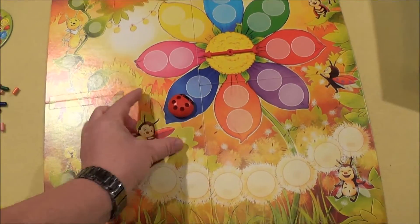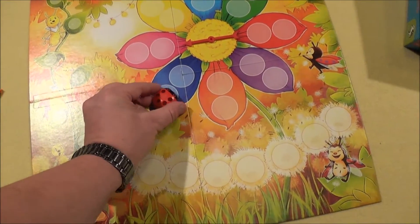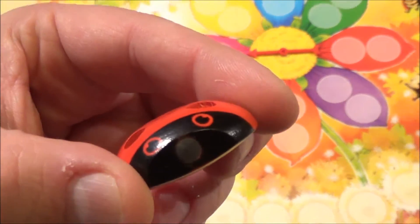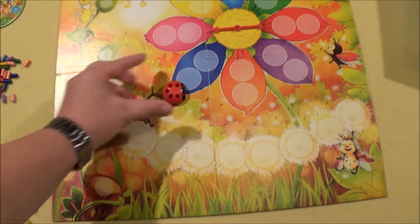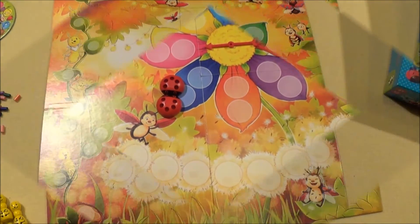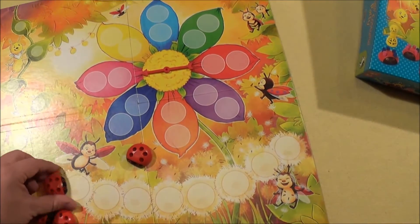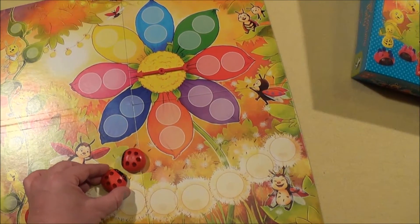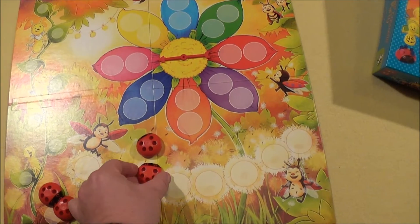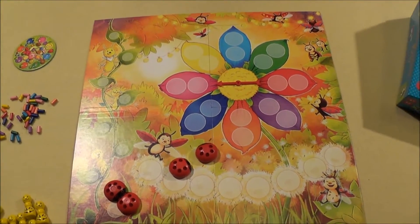These are the ladybugs. You may notice they are round and they spin. On the front, as their nose, they have little magnets. When another magnet comes close, either they kiss each other, or they simply don't like each other and turn away. Those are the two options with magnets.